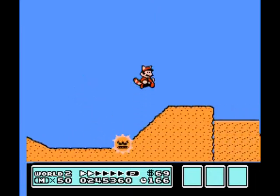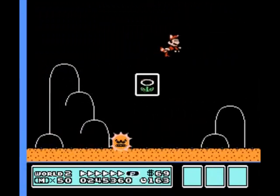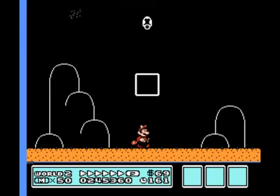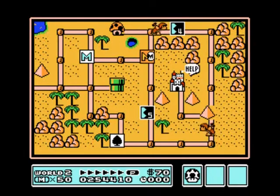Alright, forget it. That's weird. He likes to throw off your rhythm and stop you from getting a Starman there. That's why you're supposed to kill him with that turtle shell, the Koopa shell. That went through him twice.